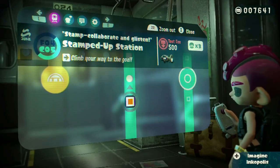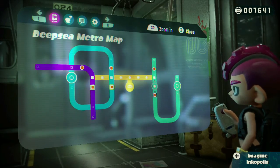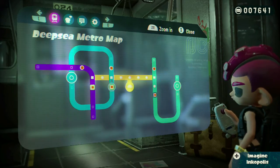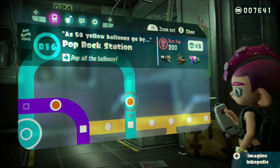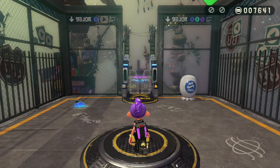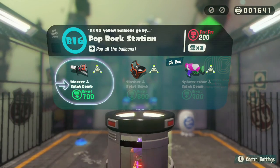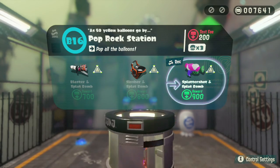And we moved on to a bit of the C-line. I wasn't sure because this is mixed with the F-line. This time, let's go up the B-line. Pop Rock Station, I guess. I didn't check the weapons, but we have blaster and splat bomb, slasher splat bomb, and splattershot and splat bomb, which is the recommended.